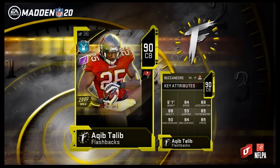Next flashback we have a 90 overall cornerback Aqib Talib, coming in with 84 speed, 88 acceleration, 88 agility, 93 jumping, 89 play recognition, 90 man coverage, 84 zone, and 89 press. Aqib Talib obviously played for numerous teams as well.